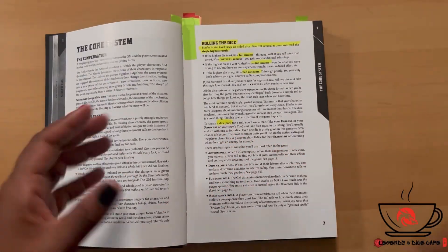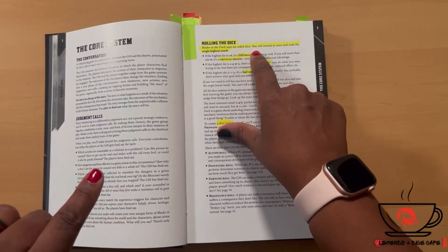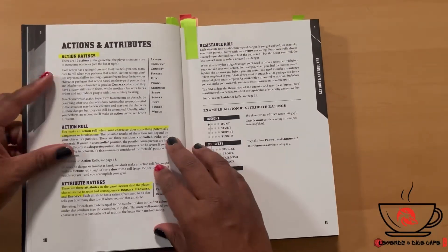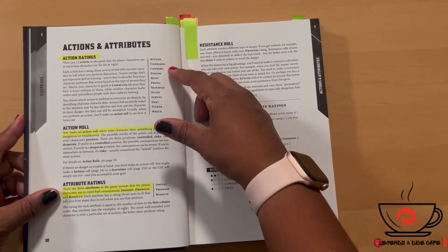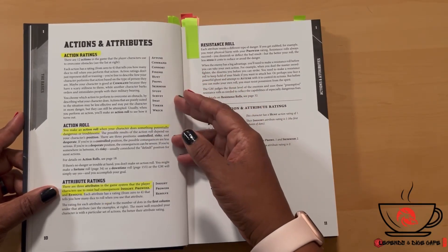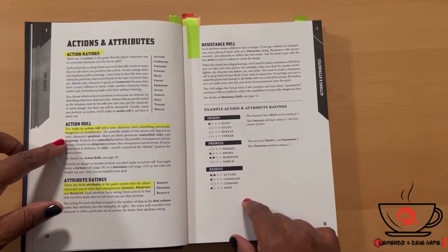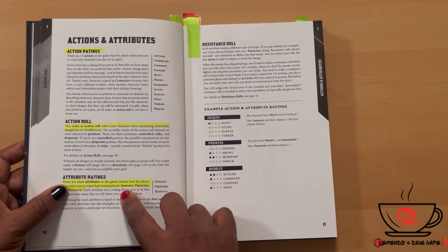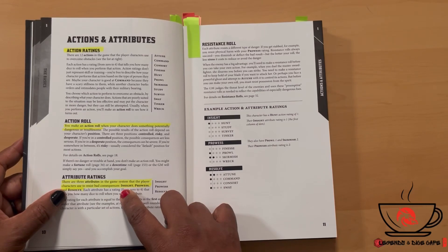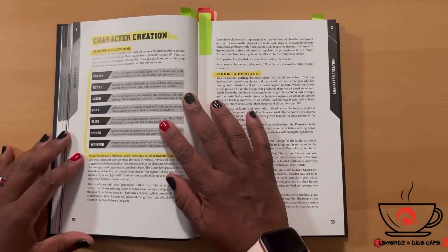Here's the core system — it's a dice pool, which I've never played before, so I'm definitely looking forward to it. Blades in the Dark uses six-sided dice: you roll several at once and read the highest result. You've got actions and attributes: Attune, Command, Consort, Finesse, Hunt, Prowl, Skirmish, Study, Survey, Sway, Tinker, and Wreck. You make an action roll when your character does something potentially dangerous or troublesome. There are three attribute ratings — Insight, Prowess, and Resolve — used to resist bad consequences.